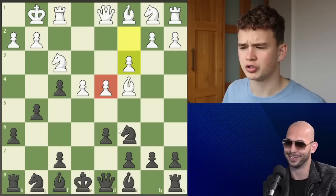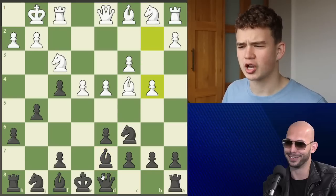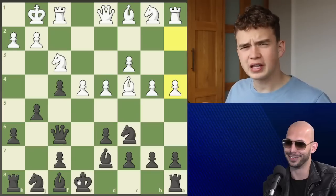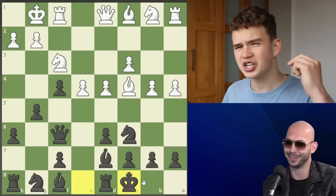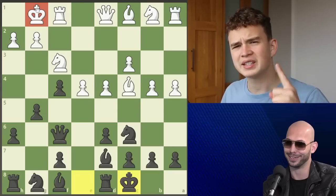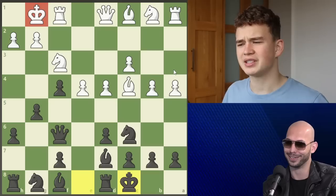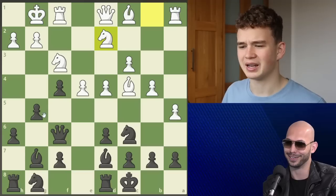Andrew's idea behind h6 becomes clear as he supports it with g5. White continues with c3, defending the d4 pawn, then bishop d7. White lashes out with b4, Andrew slides his queen up to f6, and after a4 — wherever Andrew castles, his king won't be safe. Andrew decides to castle queenside, which is extremely risky. Now we have castles on opposite sides: queenside vs. kingside — just know this game is going to get violent. White plays a5, bishop g7, and knight d2.